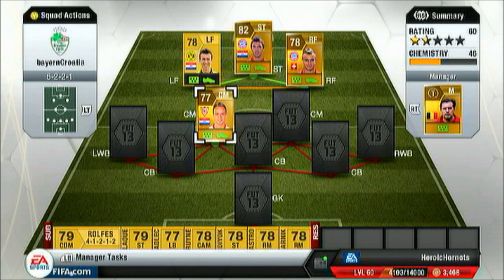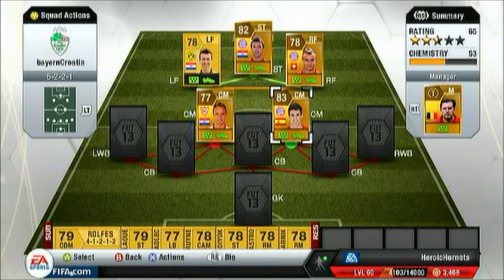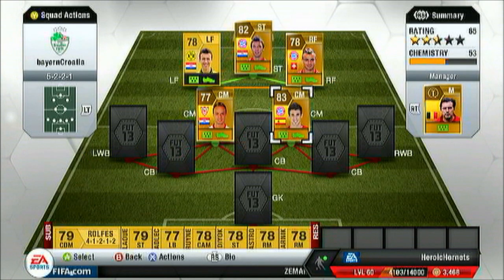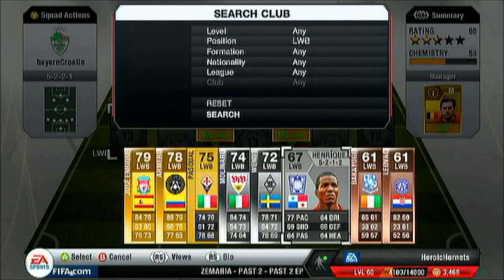I'm not sure if I recorded it though. At right center mid, cheap option with Javi Martinez — I know it's a cheap team, I'm sorry. He's got 65 shooting, 76 passing, 71 dribbling, 83 defending, and 78 heading. I guess I didn't really notice him that much.